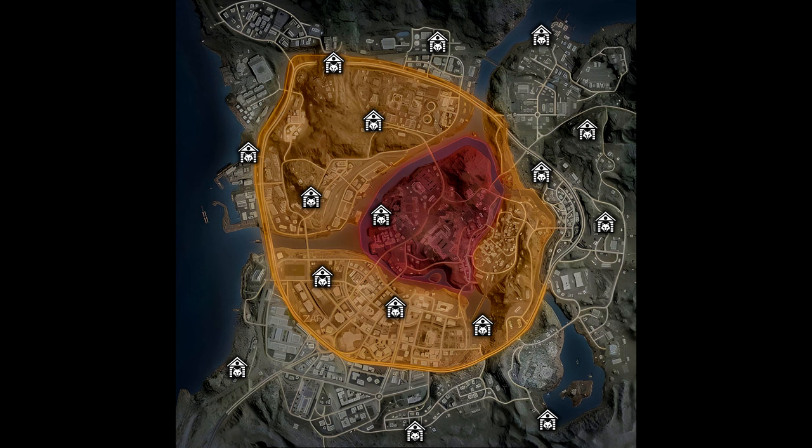The original guide also covers how to actually get the dog to stand still so you can finally pet him, because the dog does tend to run around a lot. Petting him is important because it is one of the actual trophies and achievements for the game.